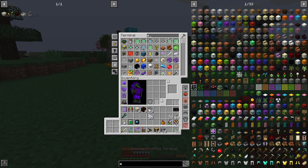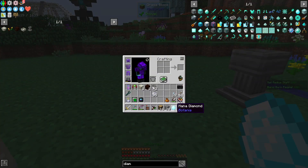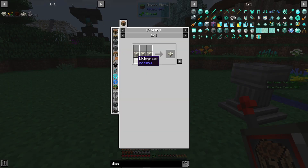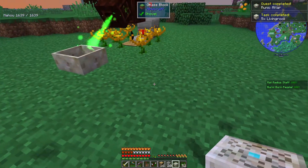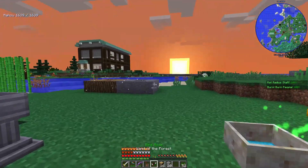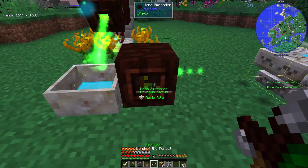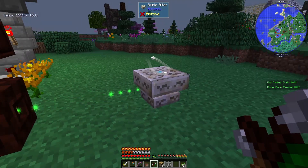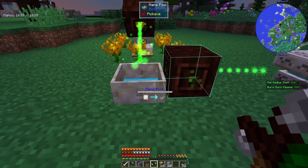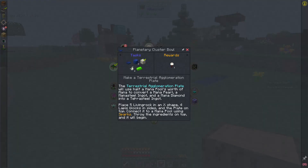We need to grab a diamond or enderpearl and drop it inside the mana pool — that will transform it into a mana diamond, which is what we need for the runic altar. We take this guy and put him right there. Then we can make another mana spreader, have it focused on the ground, link this mana pool to the runic altar, and link the runic altar to the mana spreader. The next thing we need is a terrestrial agglomeration plate, which requires five living rock in an X shape and four lapis blocks on the sides in a checkerboard pattern, with the plate on top.